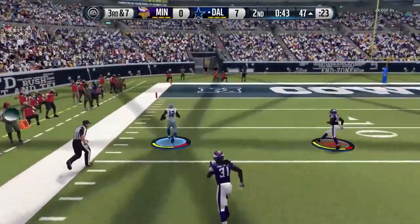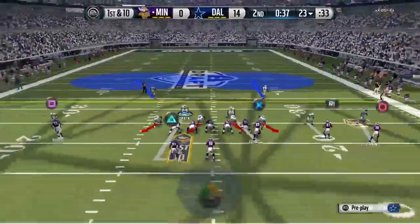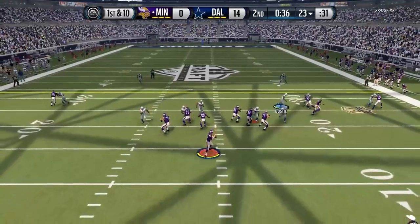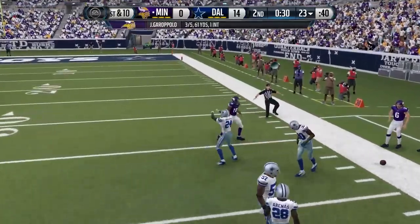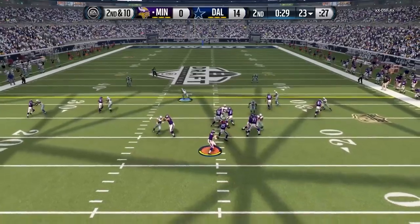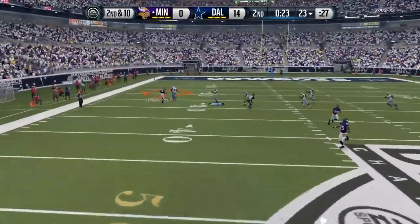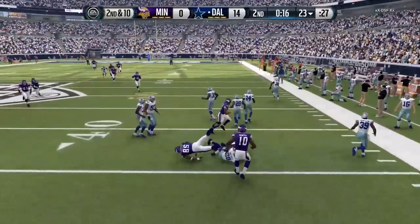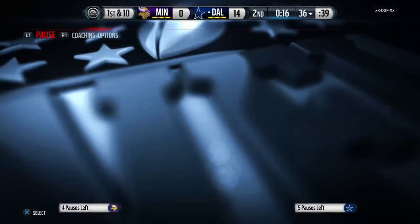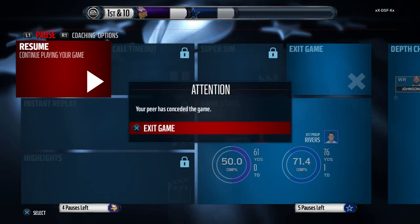This time it is Bryce Butler left wide open on that crazy route that just seems to get open against every man coverage. Bryce Butler, the brand new Dallas Cowboy — they traded for him this week in real life, not in Madden — and that was a pretty nice play. Second and 10 for my opponent now as he tries to tie up the game with about 30 seconds left in the half. We knock it away, and then we get the interception — Arenas is going to take it back to about the 37-yard line. That's when my opponent pressed pause and gives us the first rage-quit victory of this draft champion series. So looking pretty good at 1-0.